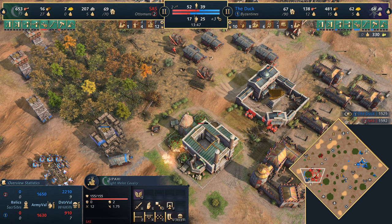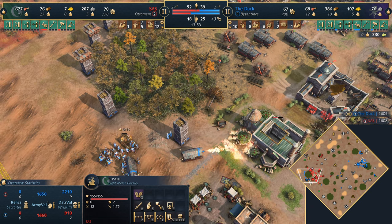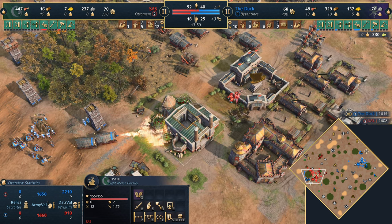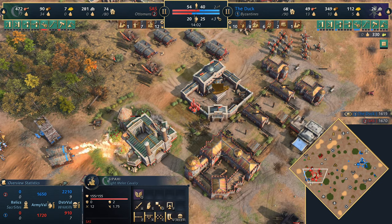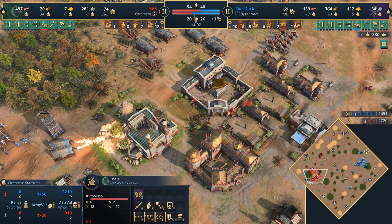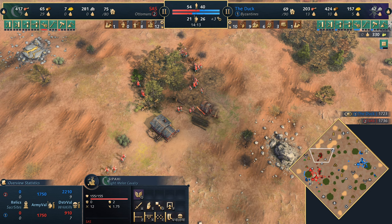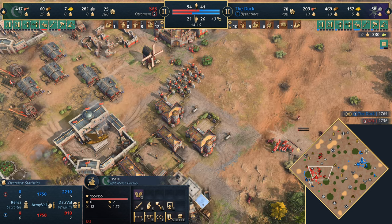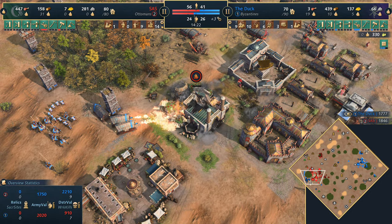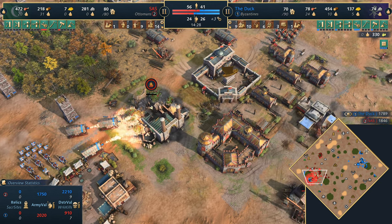In the mayhem of it all, the number of outposts he's put in denies one wood line but gives a great staging ground to attack from. There are two Cheirosiphons — this is actually problematic. Wait — there are only two landmarks left for the Ottomans. Sassy needs to defend this position really heavily. The good thing for Sassy though is that the longer the game goes on, his economy is actually really good. This game is not over.